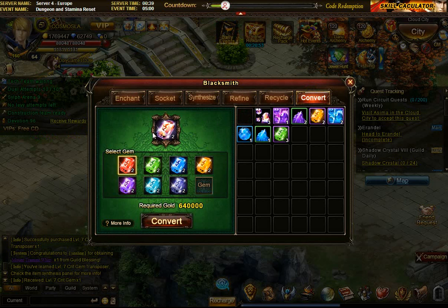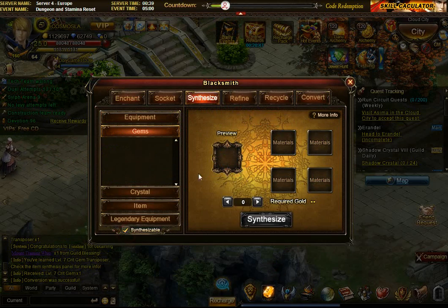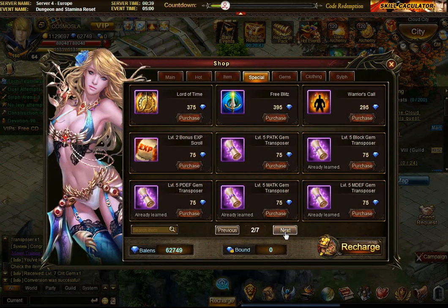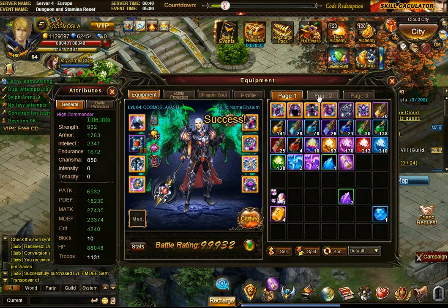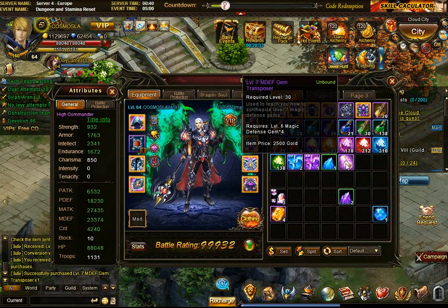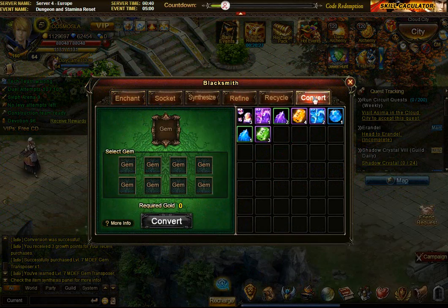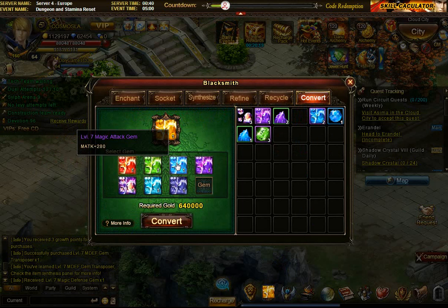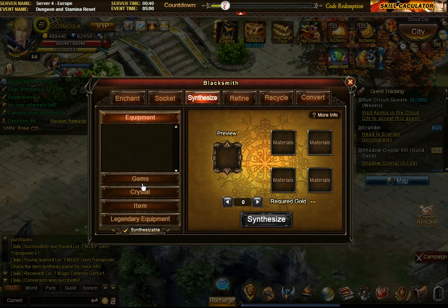So I'm going to convert the HP into MDF and synthesize that to level 7 — which I don't have as well. Back to specials. Level 7 MDF right here. This is like my biggest gem synthesis event I think for this character. Alright, synthesize. Level 7. Now the MDF gets converted to magic attack, and for that 3 is enough for level 8 for sure.